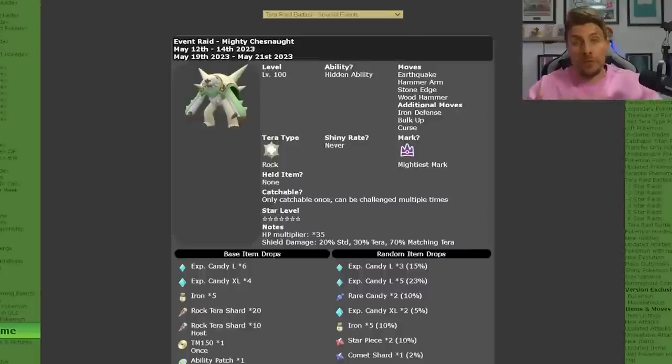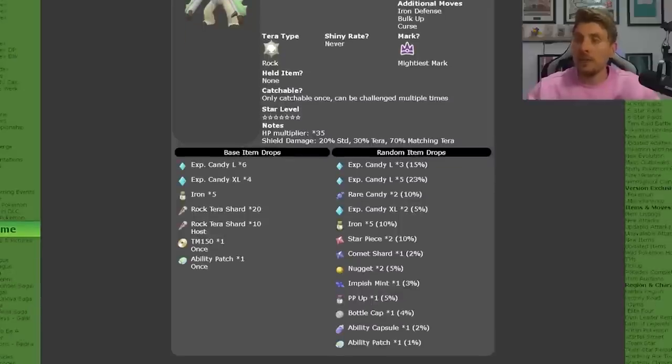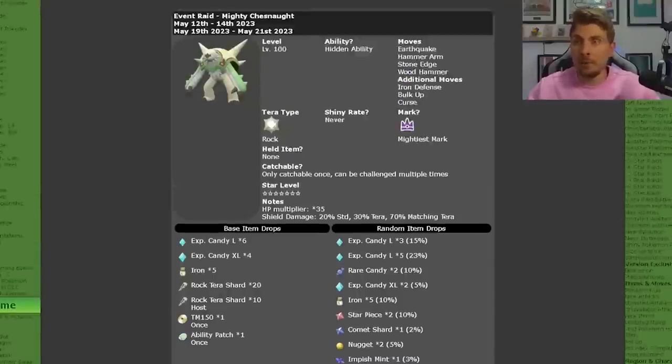You're only going to be able to catch one of these per save file, but you are going to be able to repeat this raid for the high-cost items you get as rewards for beating Chessnaught. This is a really great one to do because it is an easy seven-star raid, and taking advantage of it for high-cost items, level-up candies, and rarer items like Ability Patches is going to be really valuable this coming weekend.